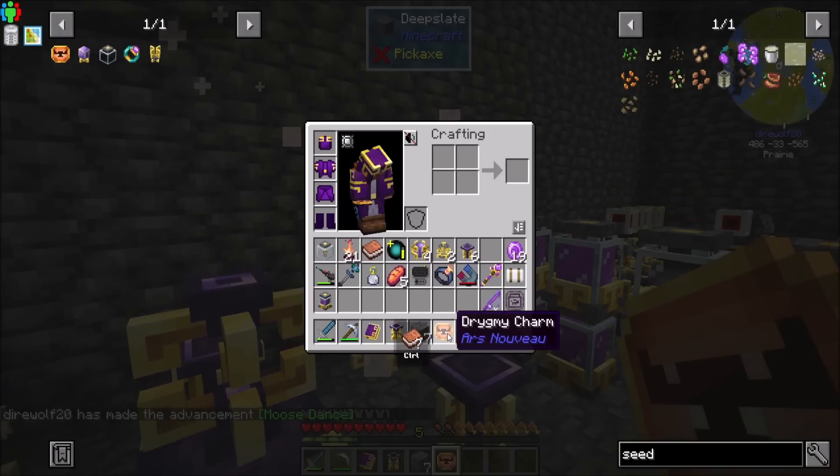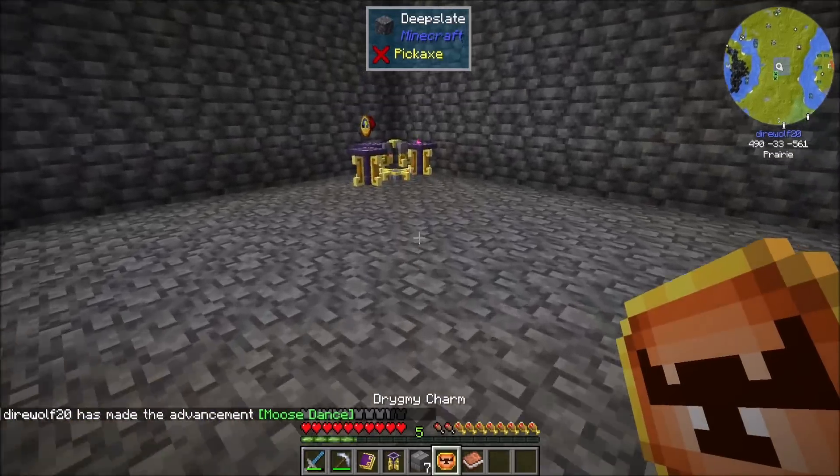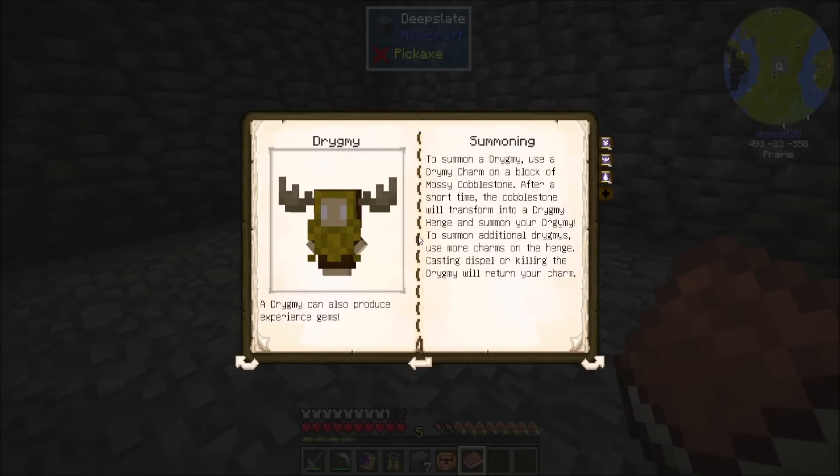I love it, it's so cool. Let me refresh my memory on this. A drigmy can also produce experience gems — that's cool. To summon a drigmy, use a drigmy charm on a block of mossy cobblestone. After a short time, the cobblestone will transform into a drigmy henge and summon your drigmy. To summon additional drigmies, use more charms on the henge. Casting dispel or killing the drigmy will return your charm.